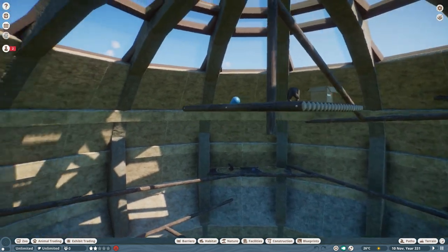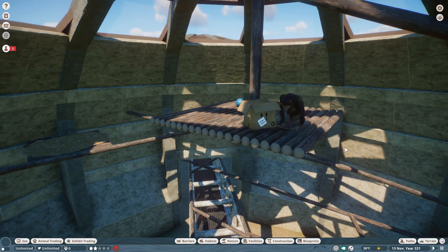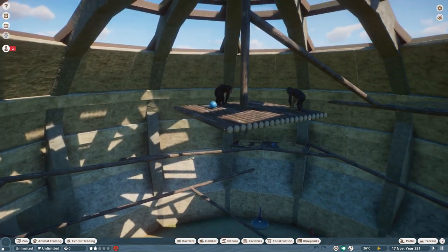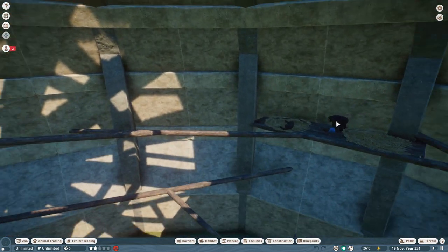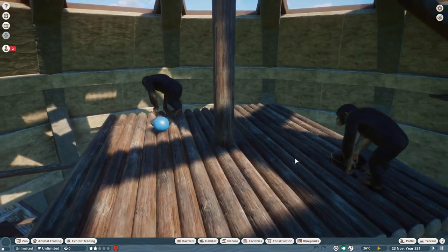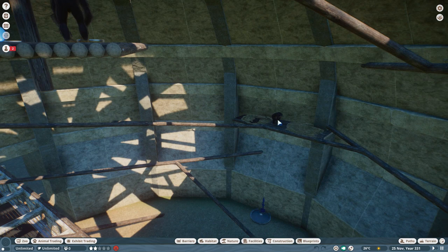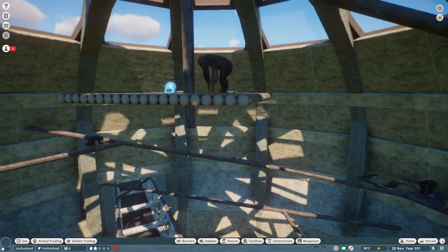They come up and climb down and sit on the floating platform. In real life I don't think they'd build a platform like that — if a chimp fell off from that height they would probably die. But this was too good an opportunity to miss. You can watch them run the full circle and do laps around the building to get up to this top platform. I made sure I put a couple of enrichment items up here, but I put the bedding on the outside platforms so you can actually see them sleeping from the pathways.